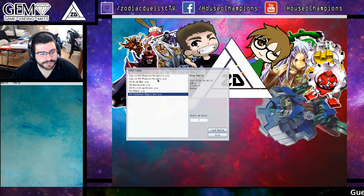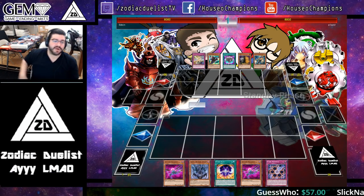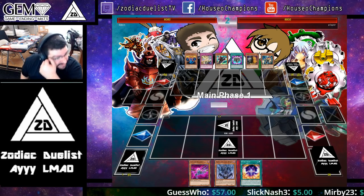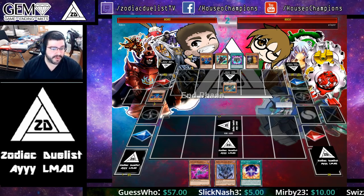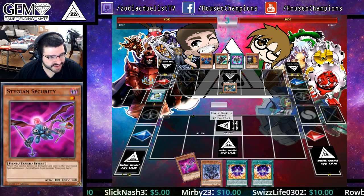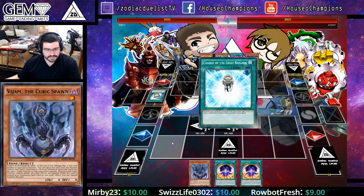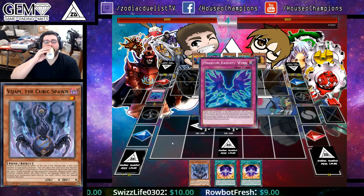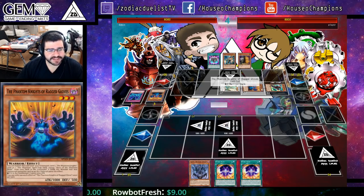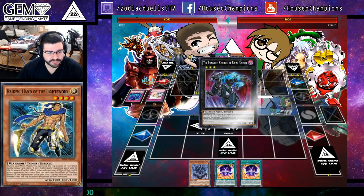Now we're gonna get into some grind games against a Phantom Knight player that are pretty enjoyable. The Cubic kind of bricked here, so we're gonna finally see a more of a slow hand. We've got Stygian Security, which actually grabs out V-Jam. That's kind of cool. Not the brickiest hand here. Going off with Phantom Knights — it looks like a pure Phantom Knight build using Raiden to help fuel the graveyard.